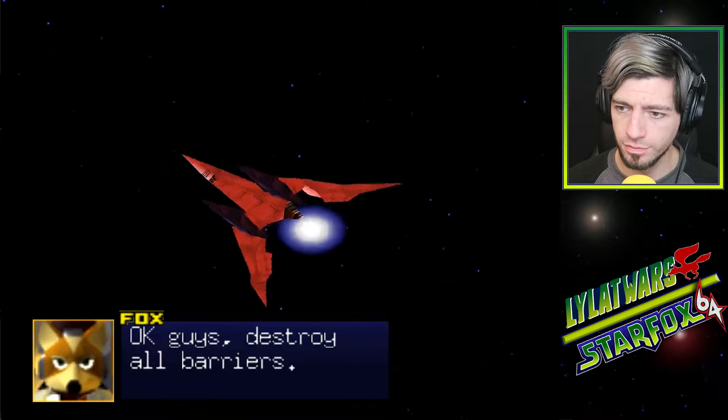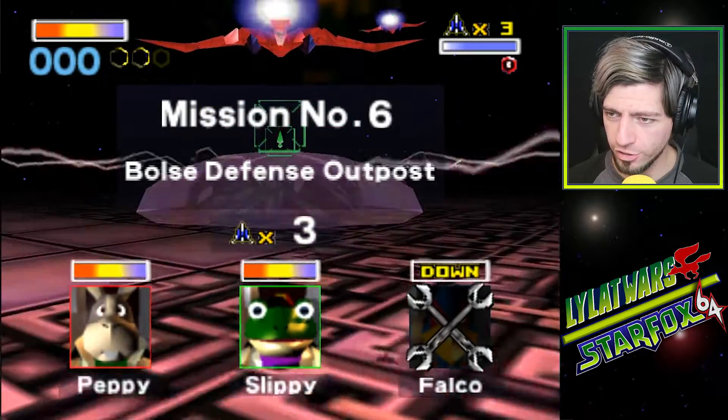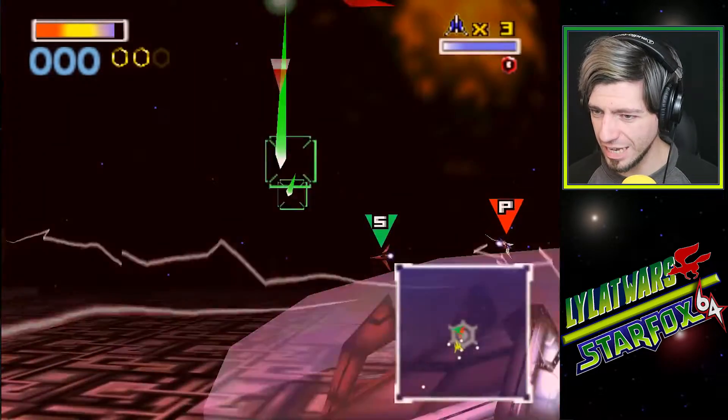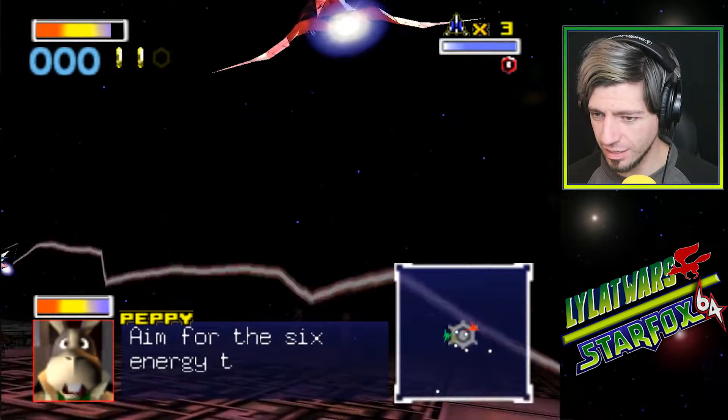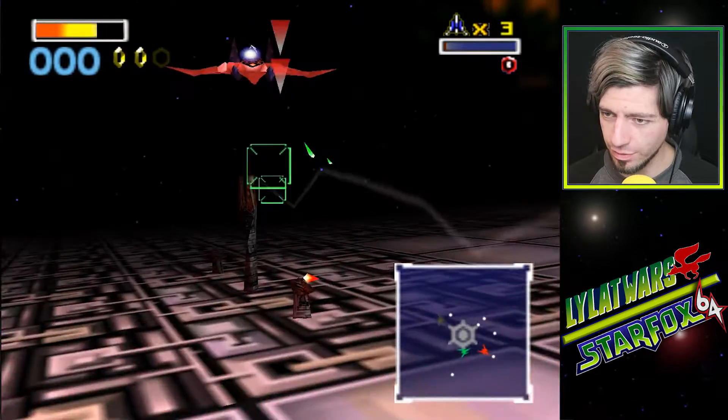Okay guys, destroy all barriers. How do we do that exactly? Aim for the 6 energy towers. There we go.